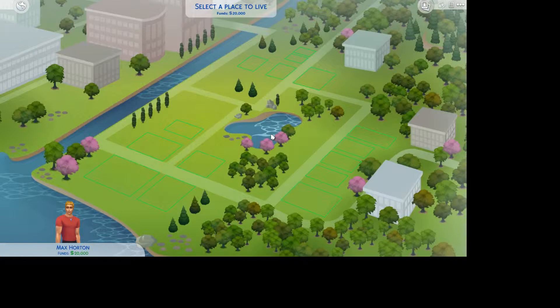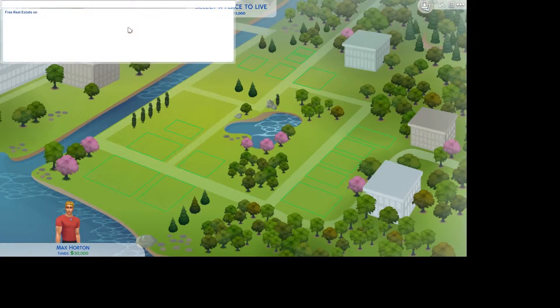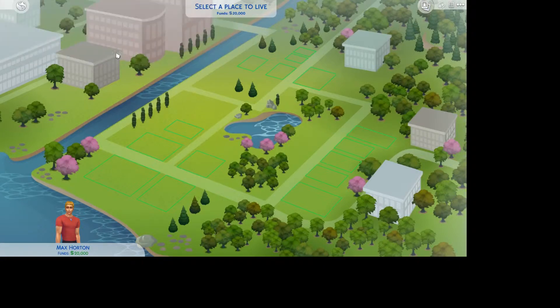To get started, you're going to go into The Sims and choose a place where there are a lot of empty lots. To open the command center, you're going to press CTRL+SHIFT+C. You can see it in the top left here. Then you're going to enter 'free real estate on', and you should get a message saying 'free real estate on'. Now that's pretty much done, so click Escape and you'll be fine.